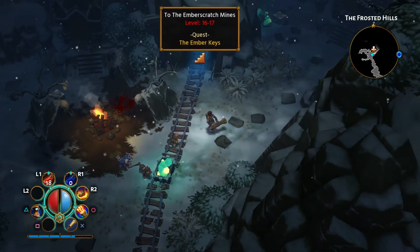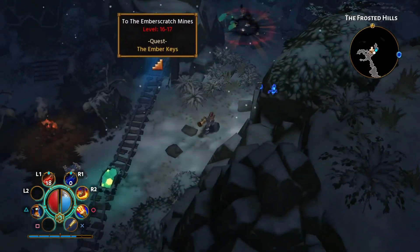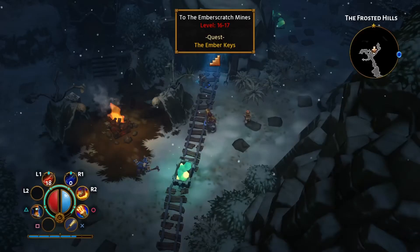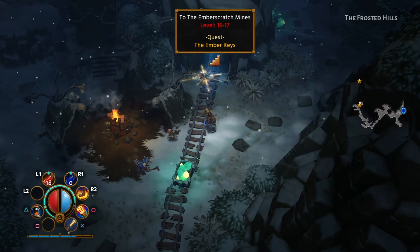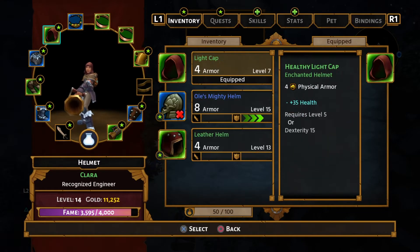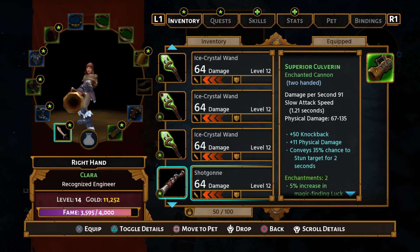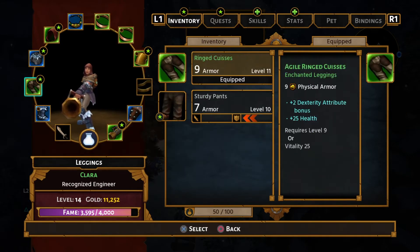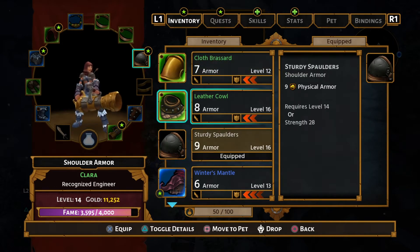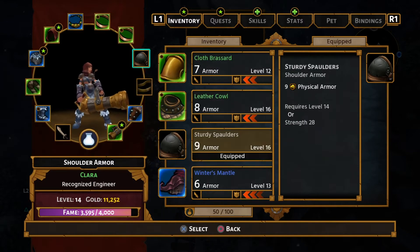It's level 16 to 17. The areas that you need to go to seem to be higher level than you can actually reach, because I'm level 14 so I'd need two levels and I don't think there's two levels worth of content left in the map. You're always behind on your levels whenever you go into a new area, which is odd. Leather cowl or sturdy spaulders — sturdy spaulders are better, but I don't think they look as good. At the moment that's more important though.